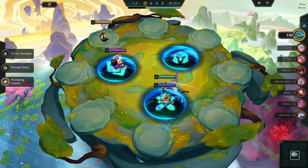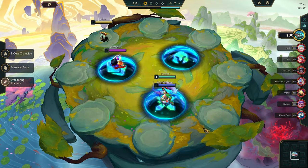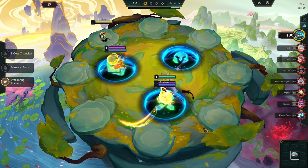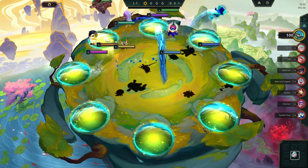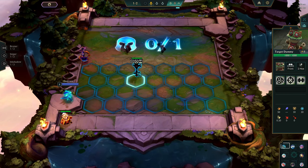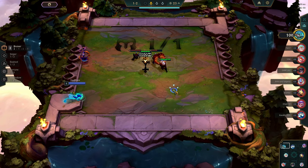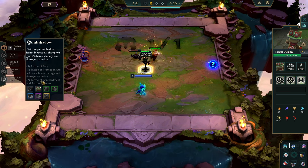Alright dear viewer, welcome back to another game. We'd probably not get a fast nine if we don't get any notes, so let's keep on going. Wandering Terranians — imagine we get some fortune emblems here. Oh my god, that's super great, we got even better things here. I have some ideas for this. What's the ink shadow? Like two fury, great.